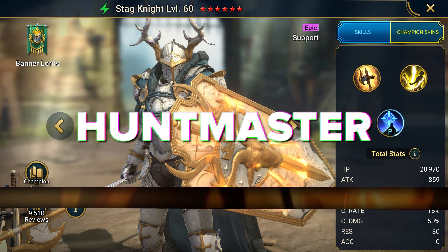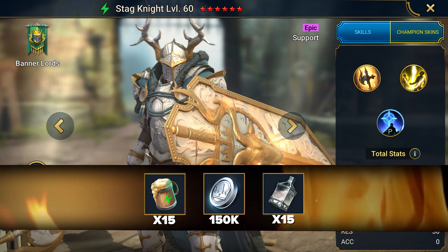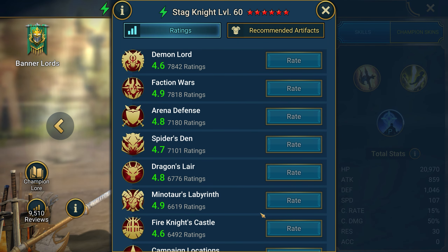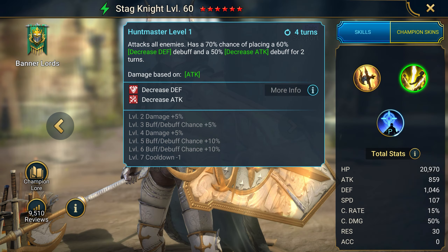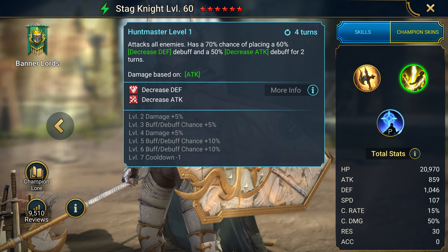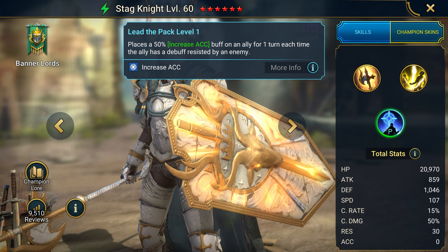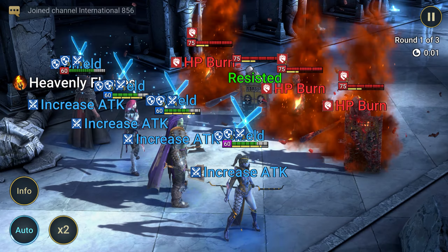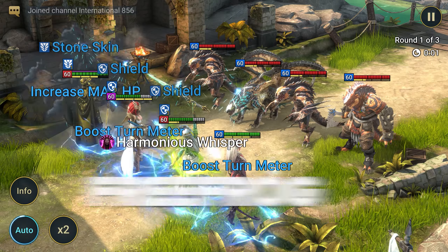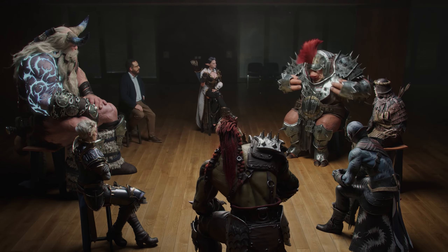The latest promo code, Huntmaster, gives you an epic champion Stagnite and resources for leveling. Stagnite is a top-of-the-line epic debuffer that is useful in all areas of the game. His arsenal includes basic attack and defense debuffs, as well as an important speed debuff, and he applies an accuracy buff to allies — a foolproof option for a newbie. Newbie promo codes are all cool, but take the champion you like the most, and later I will show you exactly which ones are really worth taking.